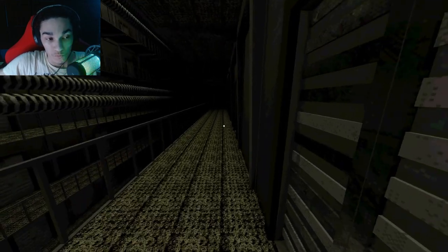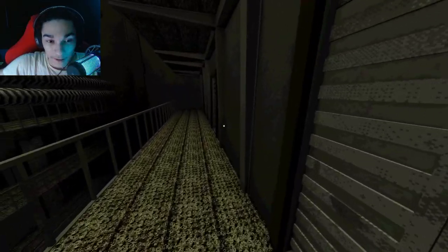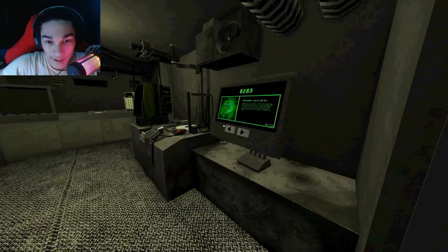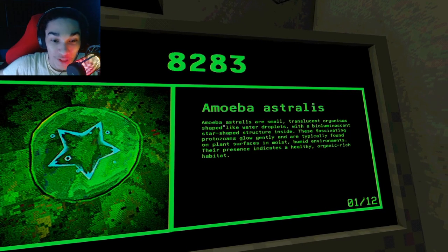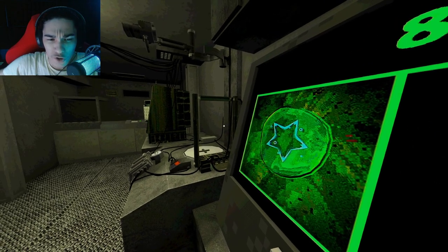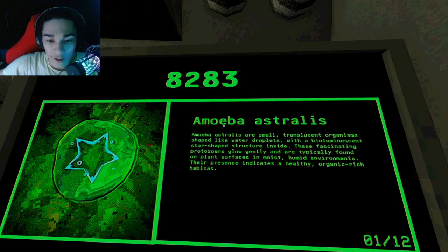Okay, so what do I do? Do I need to find micro stuff or something? I guess I am here. Oh, here's the green one. Amiabelle astrales — are small, translucent organisms shaped like a water droplet, with biolumis... what is that? Star-shaped structure inside these fascinating protozoans flow gently and typically are found in plant surfaces in moist, humid environments.